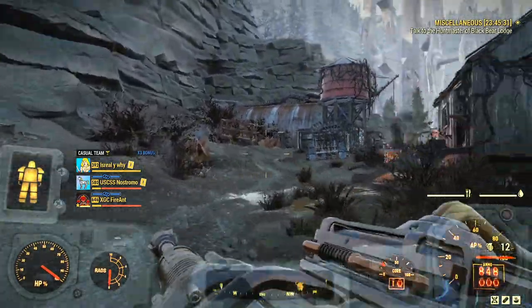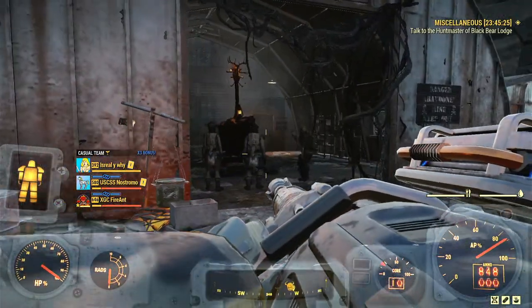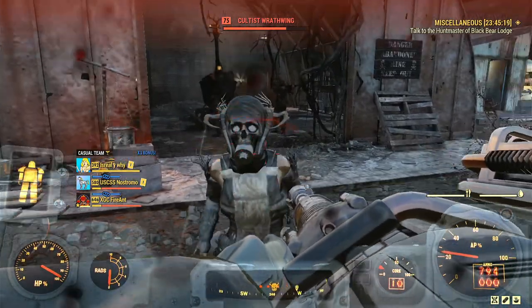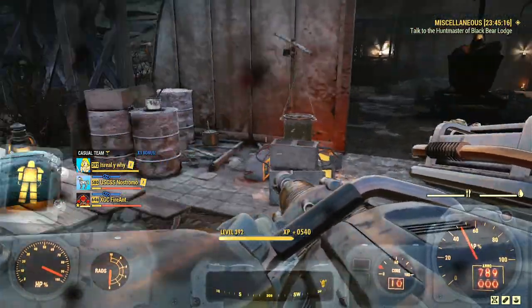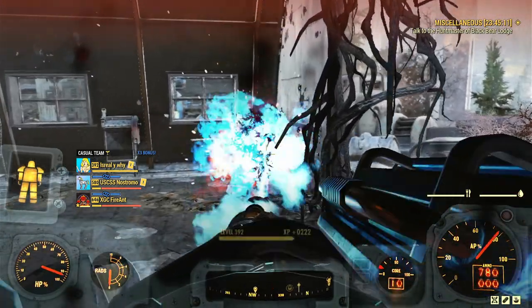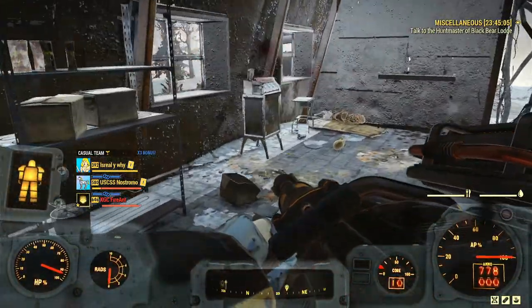Let's run up here. There are some cultists outside — we could just go by them but I'll take the free XP. If you haven't figured it out by this point, this game runs wonderfully. They have added NPCs but there's still the standard glitchiness that is Fallout 76 — it's almost like a weird sort of charm after so long playing this game. Anyway, we go into the mine here.